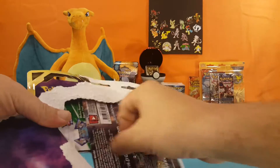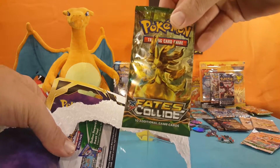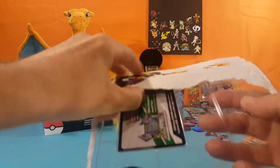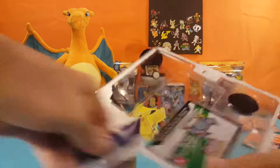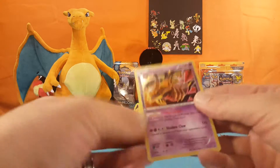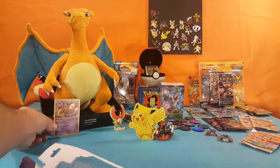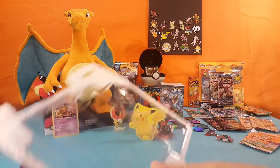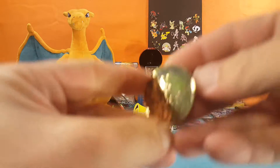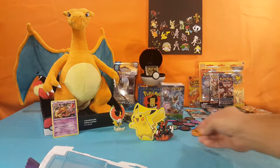We have a Breakthrough pack, a BREAKpoint pack, and a Fates Collide. Of course this comes with a code card and a promo card. Let's get the coin out. Alright, put that with the other coins.